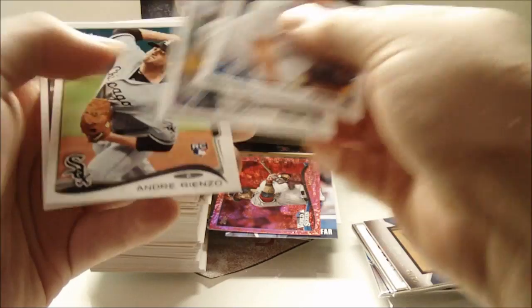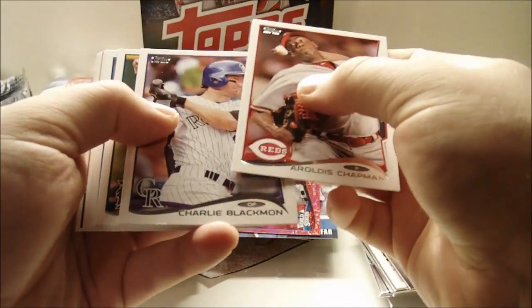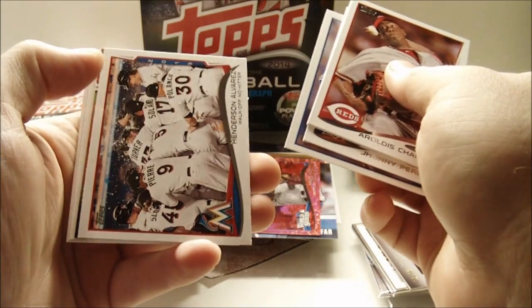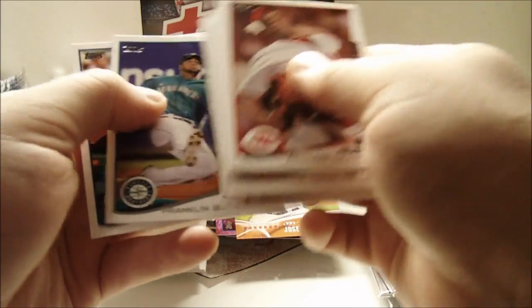Andrew Cashner, Jonathan Herrera, Andre Rienzo rookie, and Jhoulys Chacin. Next pack: Aroldis Chapman, Charlie Blackmon, Johnny Peralta, Giovanni Soto Ventura rookie, Henderson Alvarez Walk-Off No-Hitter, Jose Fernandez Future is Now insert, Charlie Morton, Mike Avila, Franklin Gutierrez, Tommy Medica rookie.